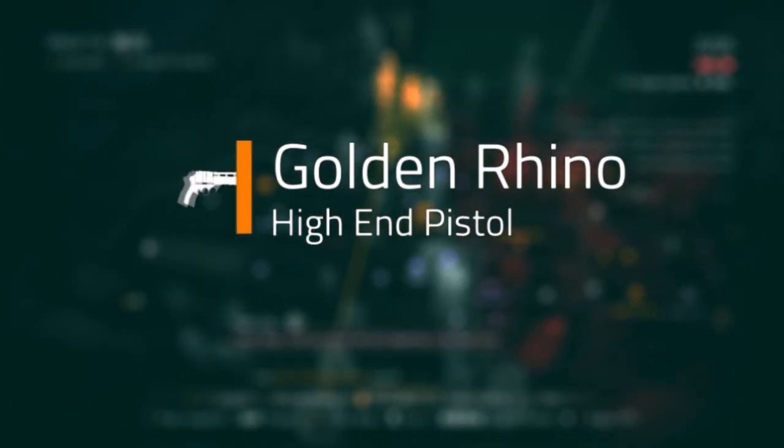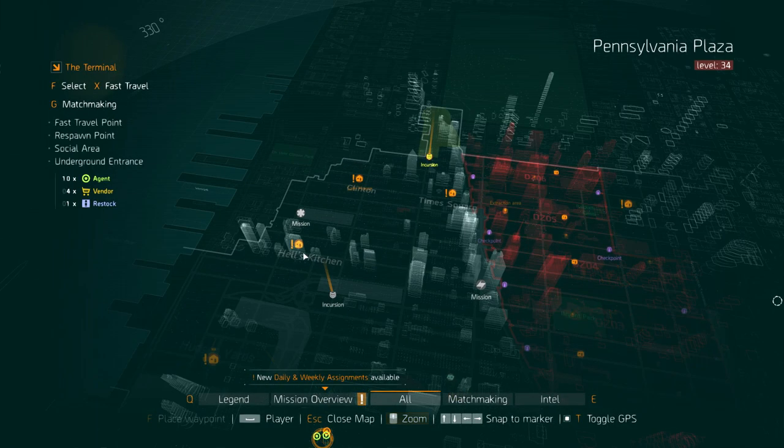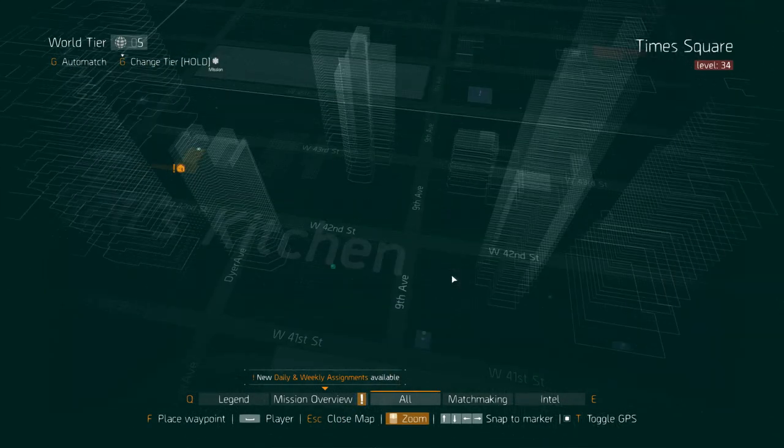Finally, the Golden Rhino Pistol can drop off of the final boss in the Dragon's Nest Incursion. It doesn't have to be on Heroic — Challenging will do as well.